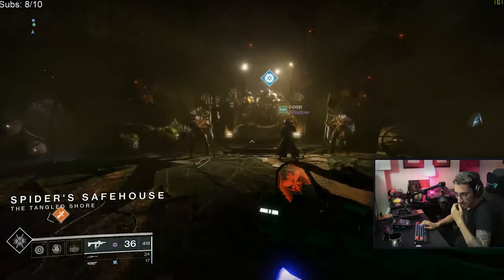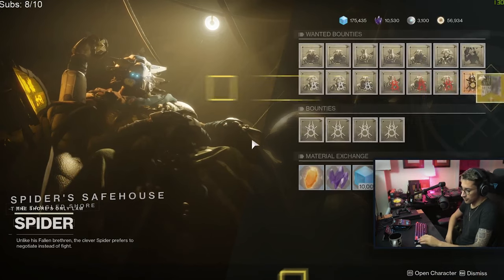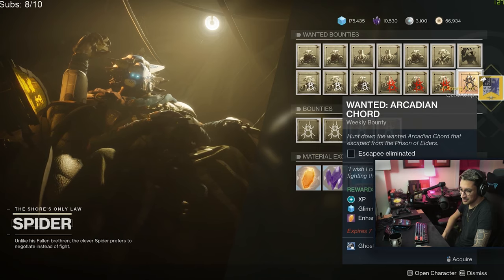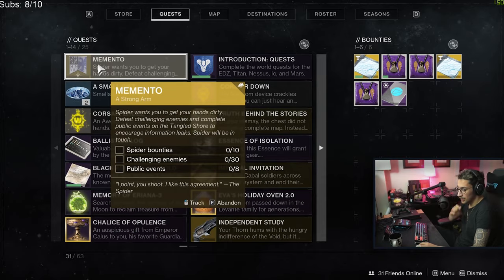Once you finish up the Lost Sector, you'll have to return to Spider. You'll be tasked with doing 10 Spider bounties. Luckily, the Wanted bounties count. Also 30 challenging enemies, and 8 public events — where heroic public events count for 2 toward this progress.